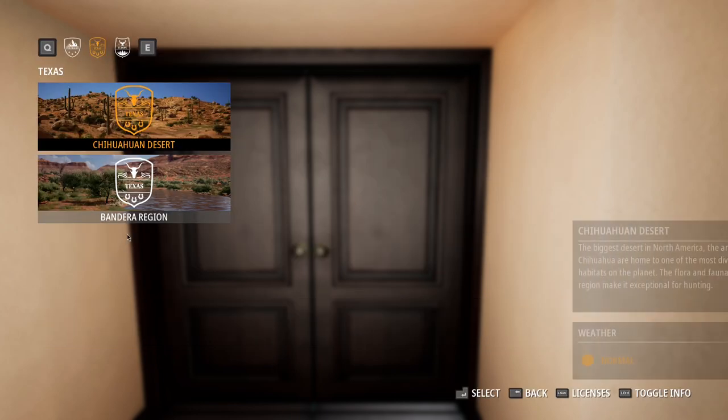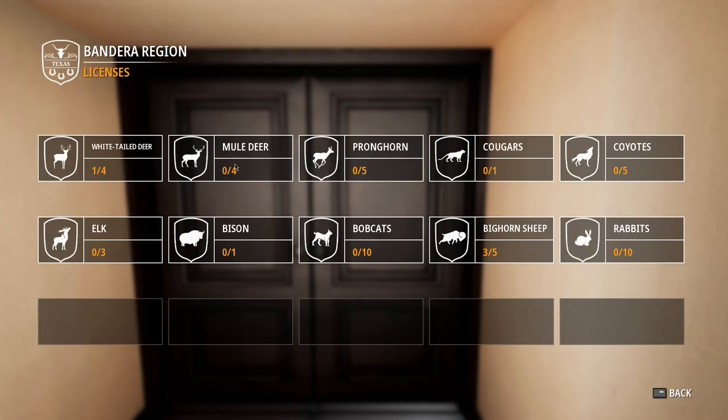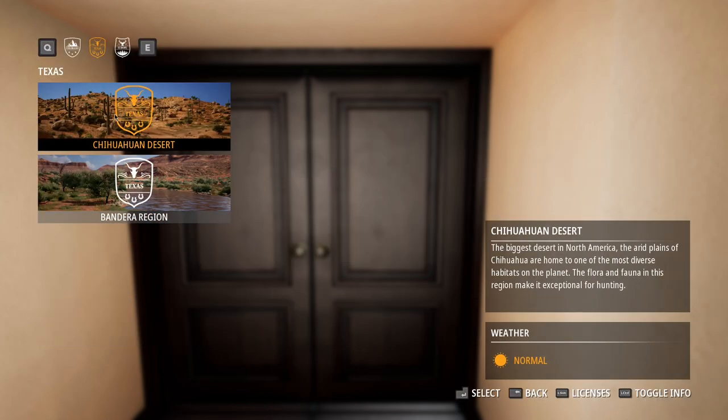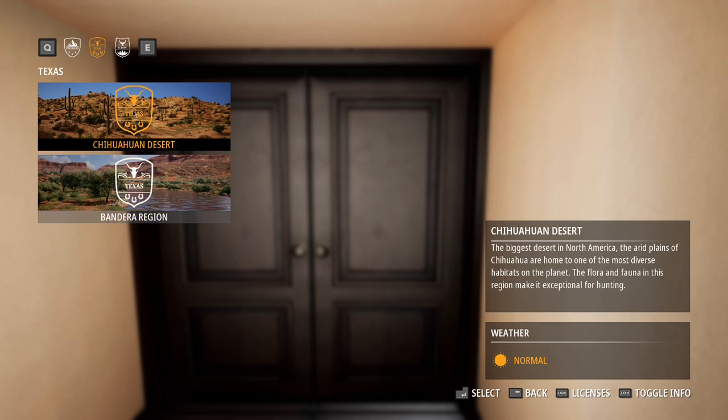Turkey, wild boar, rabbit, and pheasant. And then in the Bandera region we can get elk, whitetail, mule deer, pronghorn, bobcats, bison, bighorn sheep, cougar, coyotes, and rabbits. So I think we're actually going to do one hunt on each of these just so we get a variety of species and a variety of scenery. We're going to start out with the Chihuahuan Desert and see what we can do there.